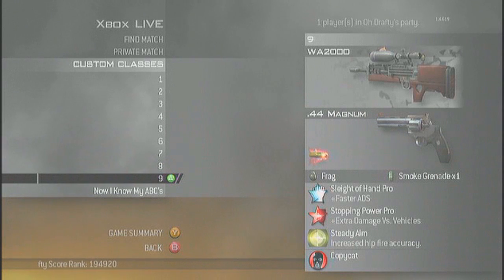Ninth class is a suicide class — the Wazoo, with no attachment, Magnum, FMJ, Frag, Smoke Grenade, Sleight of Hand Pro, 7 Power Pro, and Steady Aim.